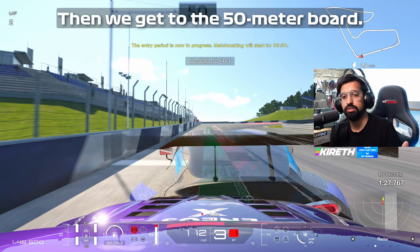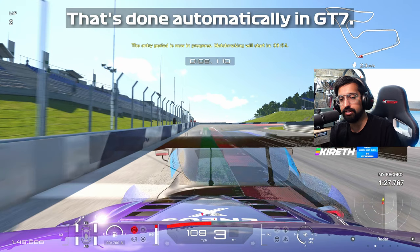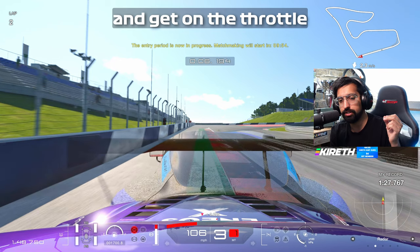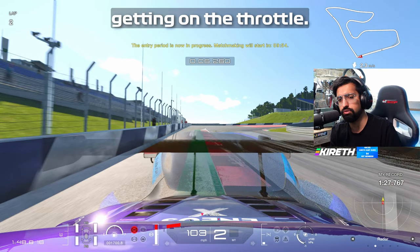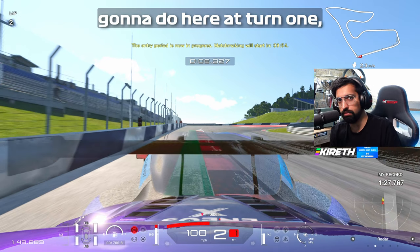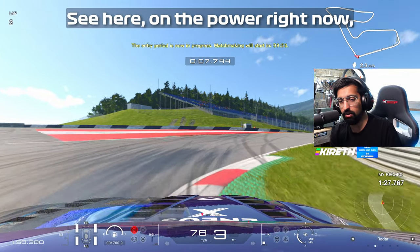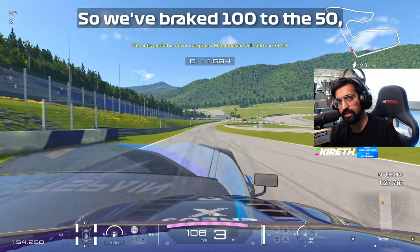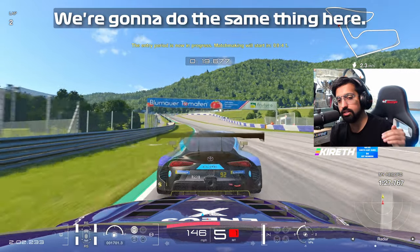We're in a GT3 car here in Gran Turismo 7, but normally the faster car you're in, the better brakes you have, so it tends to equalise out. We're basically going to use the first 50 metres to brake in a straight line — maximum braking in a straight line. Then we get to the 50 metre board. You're going to see some throttle blipping in the telemetry — that's done automatically in GT7, iRacing can do that automatically as well. Basically we're going to bleed off the brake and get on the throttle sooner than you might think. In a turbo car like this, you do want to spool up the turbo earlier than you think. Turn one is actually uphill, so you do want to get on the power sooner. Building it over the sausage kerb and running wide on the exit — we braked from 100 to the 50, eased off at the 50, and got on the power as we're going over the sausage kerb to 100%.